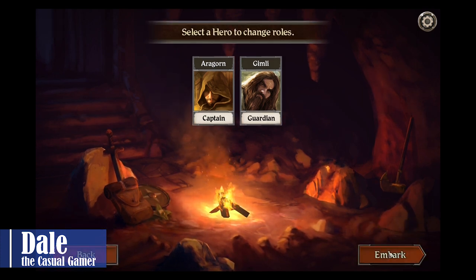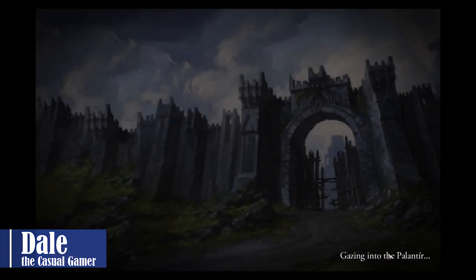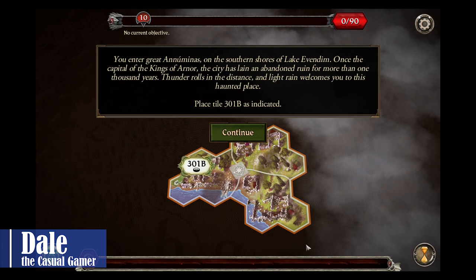We will keep the same rolls. You enter a great numinous on the southern shores of Lake Evendom. Once the capital of the kings of Arnar, the city has lain in abandoned ruin for more than 1,000 years. Thunder rolls in the distance, and light rain welcomes you to this haunted place.